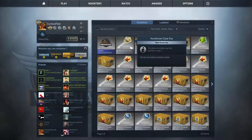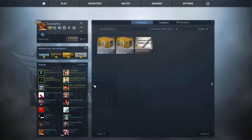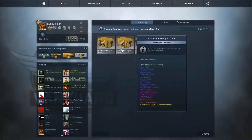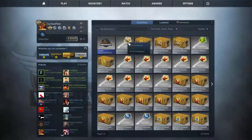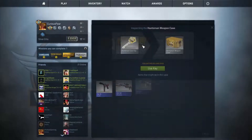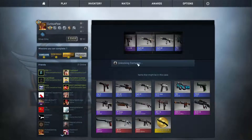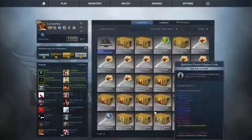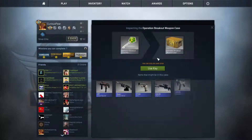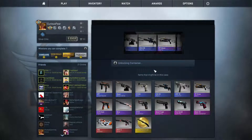Okay, here we go, case opening 26. The first time I unboxed something I got a Cyrex, but let's see what I get now. Oh, that's great — P19, yes! Okay, that's a good start. One, two, three breakout.